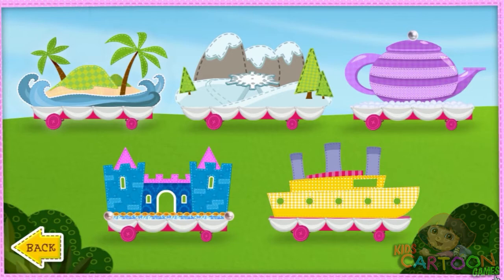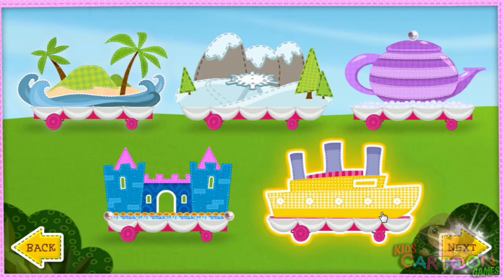Click the float you want to decorate. When you're ready to start decorating, select Next. Wonderful idea!